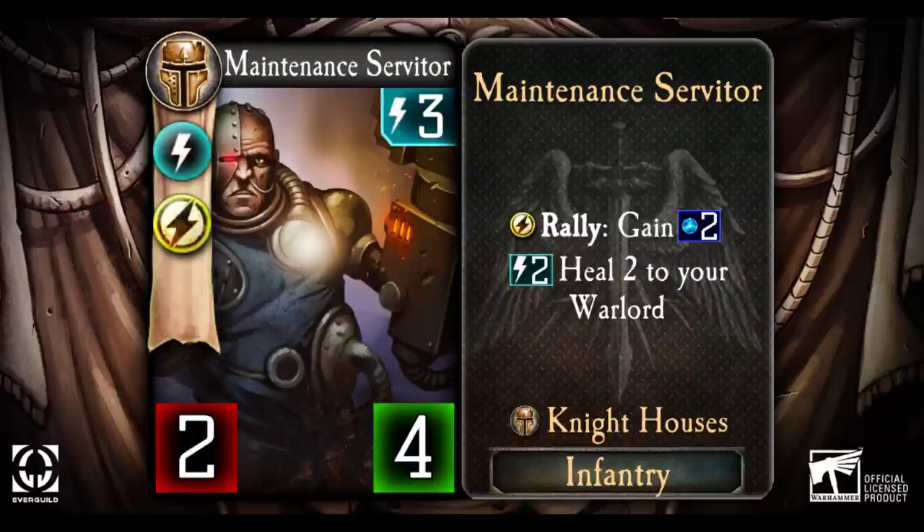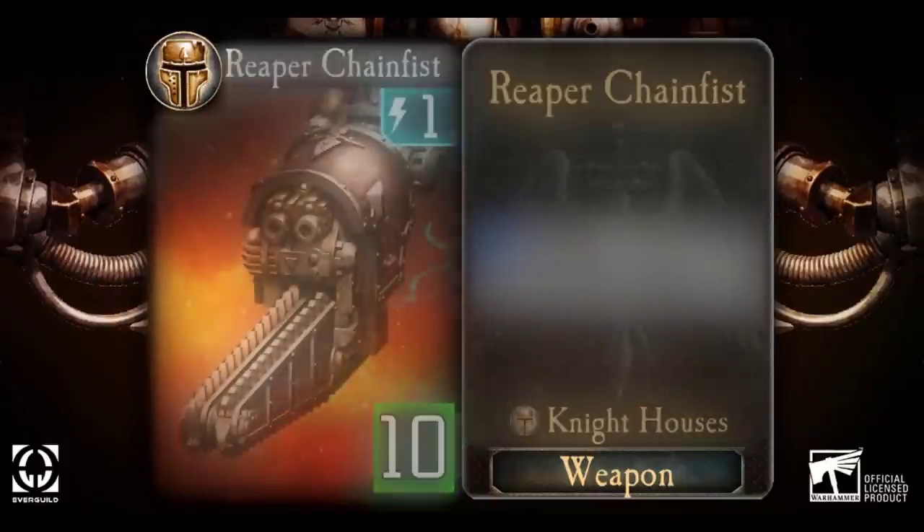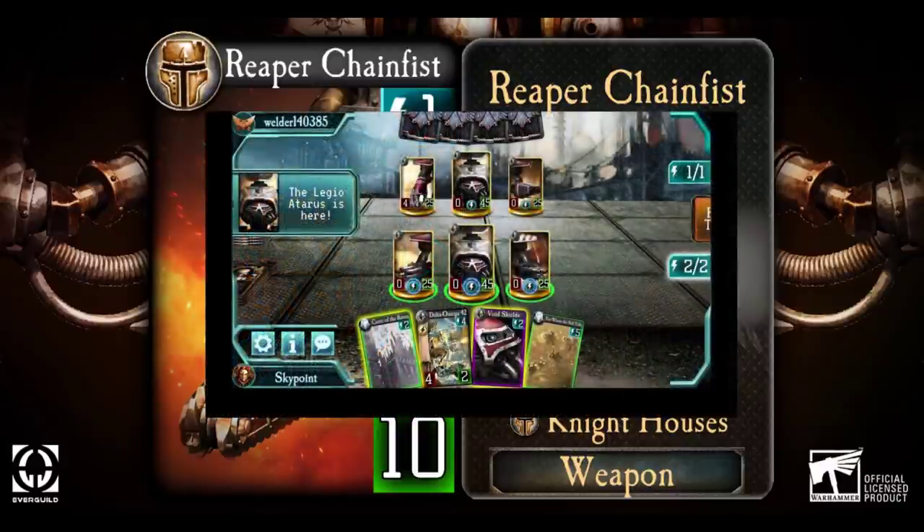So what is Plasma used for? Plasma powers the special abilities of a new kind of card in this game: weapons. The first weapon we will look at today is the Reaper Chain Fist, a deadly set of heavy bolters paired with two devastating chain blades. Let's take a moment to talk about how weapons will work.